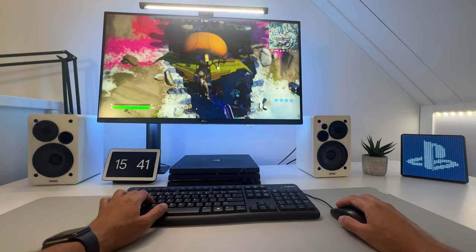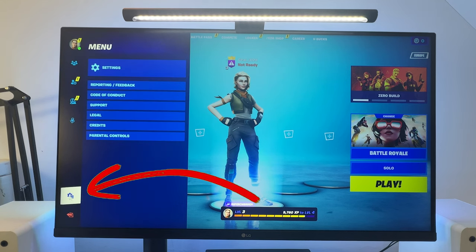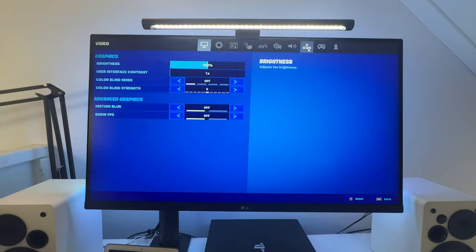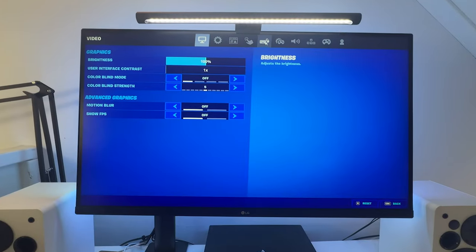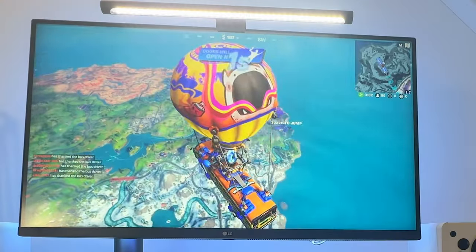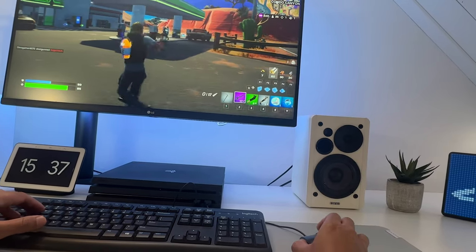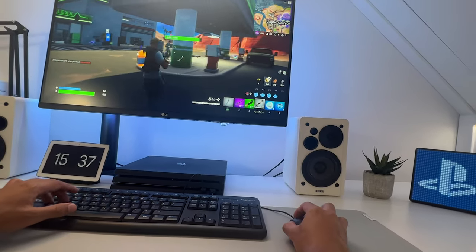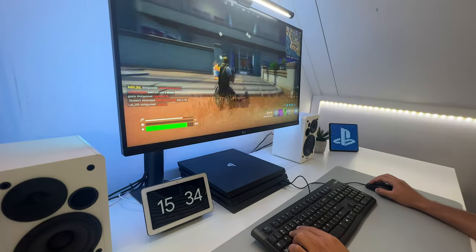Fortnite on the other hand is a different story. If you go to the top left of your screen, then select this icon and go to Settings, you can change the keybinds in the keyboard settings. Or you can select the mouse options and change the sensitivity, mouse flight, and tank settings. Once you've done this, you can jump into the game and immediately experience how awesome keyboard and mouse gaming actually is on the PlayStation 4. It works a lot better for building and aiming.